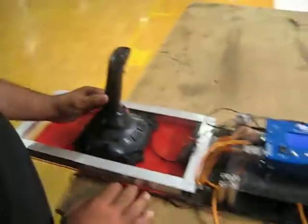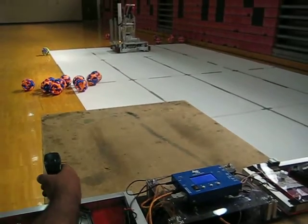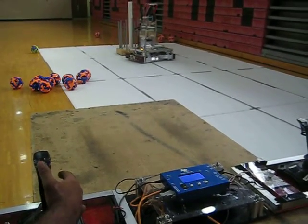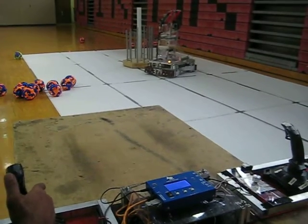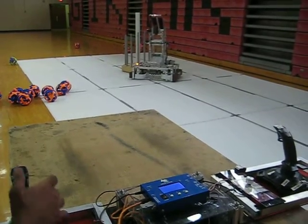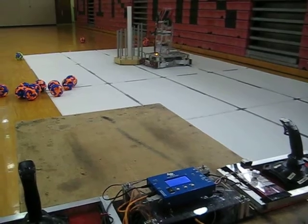Over here is your pilot station, and he's in charge of driving and picking up. If I want to drive straight, single joystick, I will just press forward. If I want to turn left, just push the joystick to the left. If I want to turn right, push the joystick to the right. Reverse — backwards. Very simple.